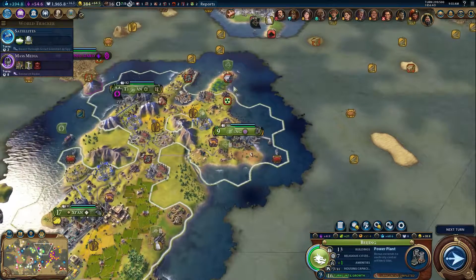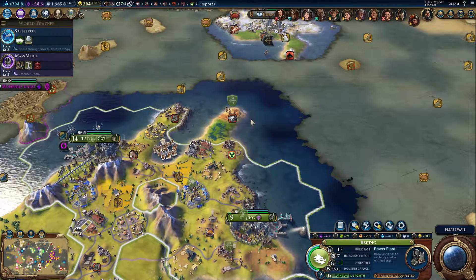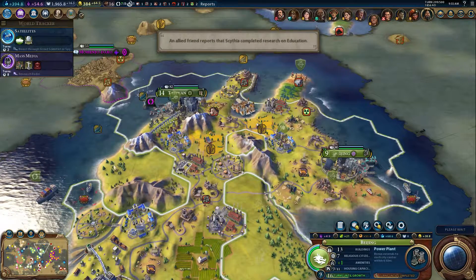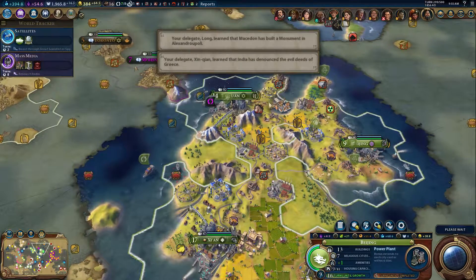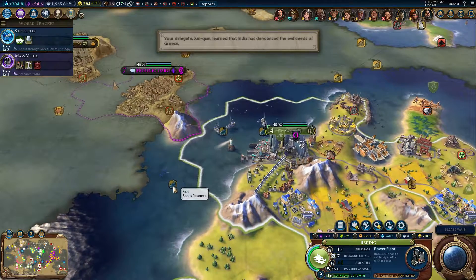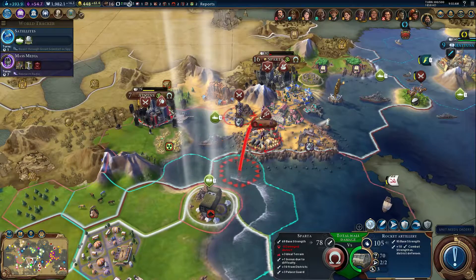You can hit this whole coast — that's really nice. But that's as far as you can go: one, two, three — we'll never be able to get that one. Taiyuan can get that little guy too. It was having some major growth problems for a while but it's clearly gotten over that. I'm surprised it hasn't grabbed this fish.